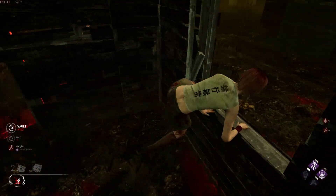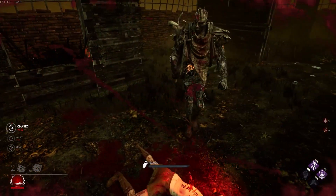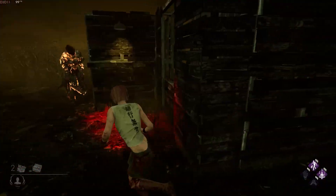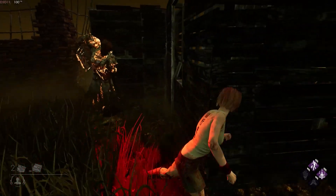I know I said earlier that the Z-Wall is just too good, but maybe it's not. The Z-Wall — this is how you run it: you vault the window, you double back, you fake a double back, and then the killer hits you.